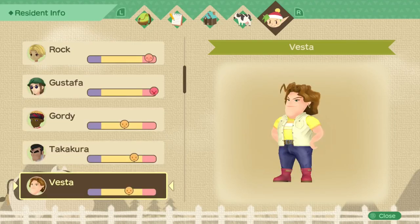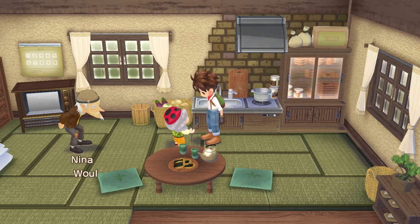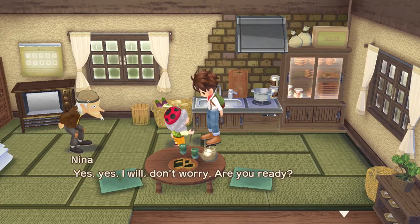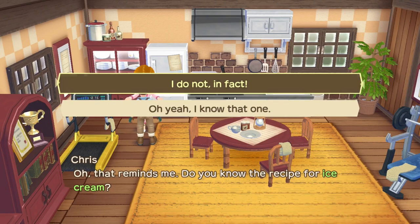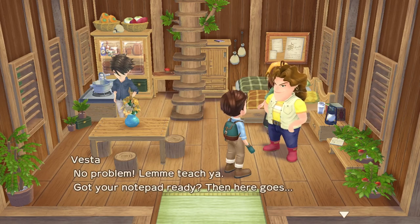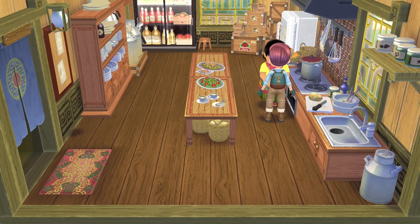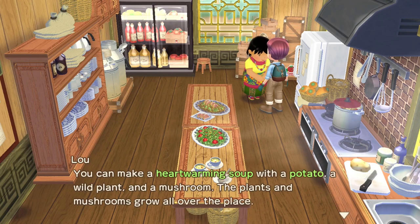Keep in mind that the friendship bar is on a scale of 1 to 99. First is Nina, who will teach you the marinade recipe after reaching 60 friendship points — though you should already know it from searching houses. Next is the ice cream recipe, which you'll learn from Chris after reaching 70 friendship points. Vesta also at 70 friendship points will teach you the starchy veggies recipe. Lou will teach you the stew recipe at 70 friendship points if you talk to her in the inn kitchen, and after 80 friendship points she'll tell you how to make a heartwarming soup.